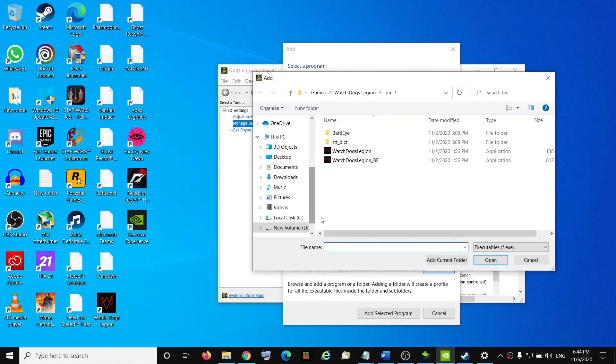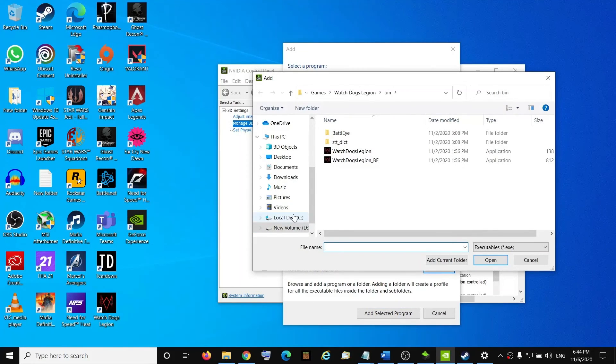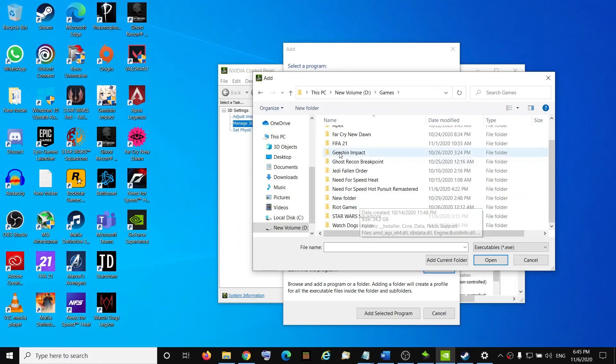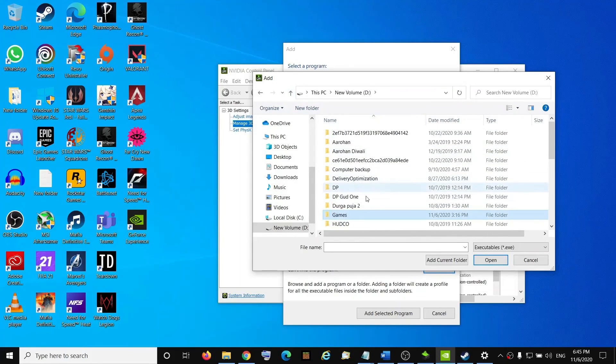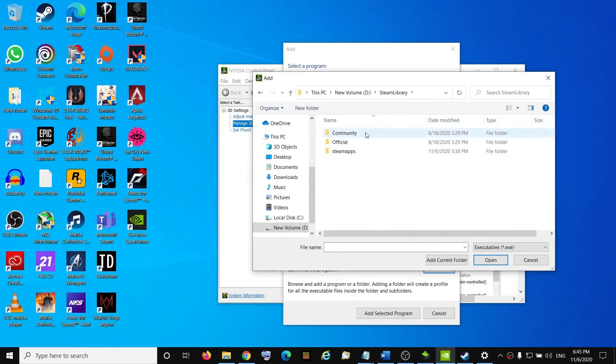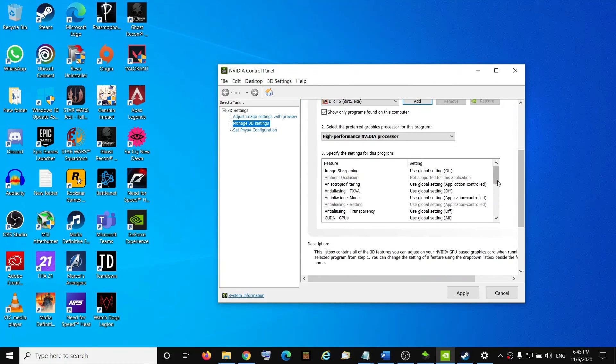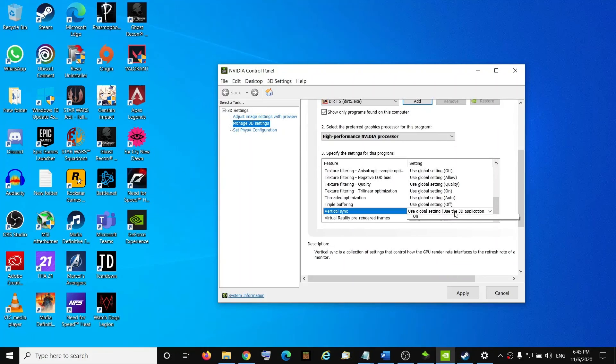Navigate to the game installation folder — open the Steam folder, then Steam Apps, then Common, then Dirt 5, and select the game exe file and click Open. Once the game is added, select 'High Performance NVIDIA Processor.' Scroll down to find Vertical Sync and turn it on, then click Apply and try to launch the game.